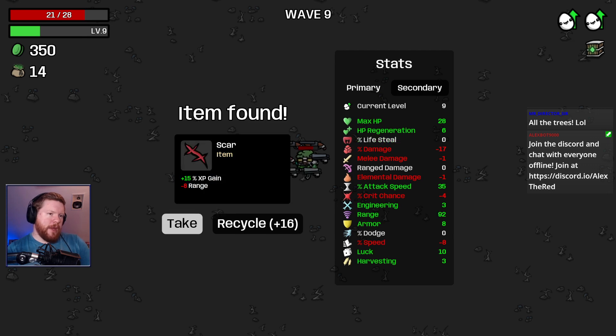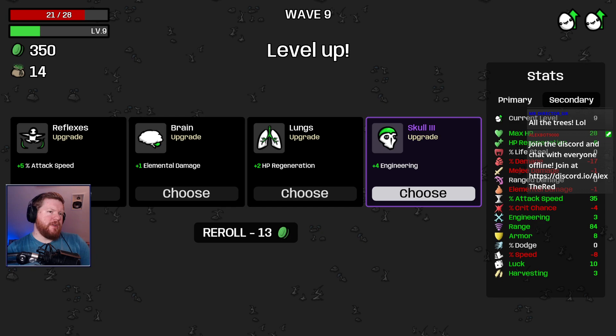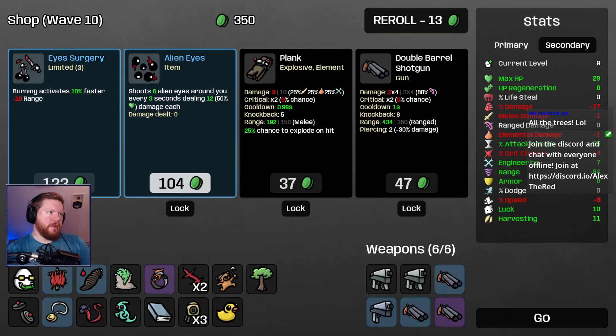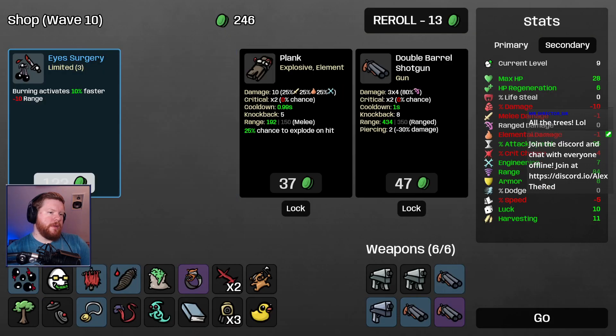I don't think I ever pass a banner if I have an option for it, especially if it's free. Harvesting or luck — let's take harvesting. Definitely take alien eyes.